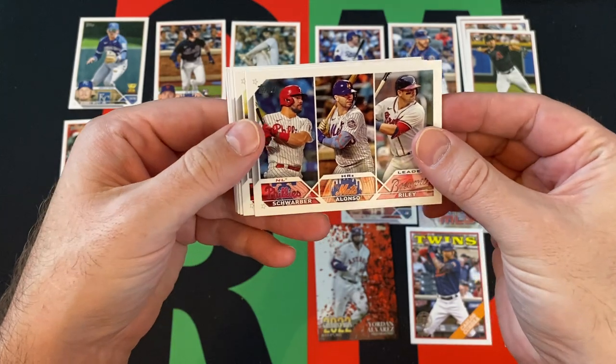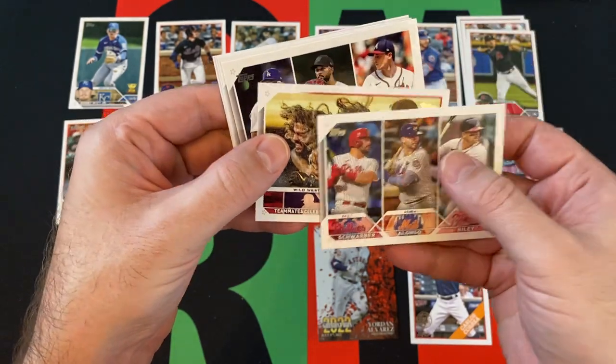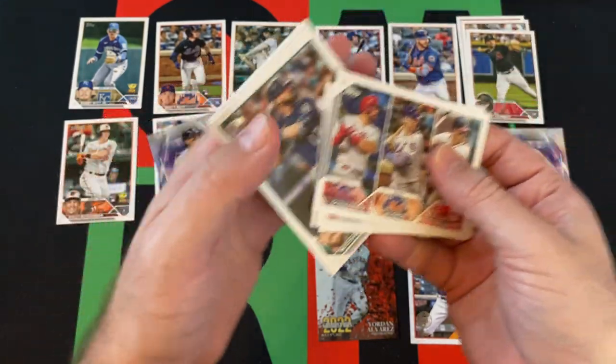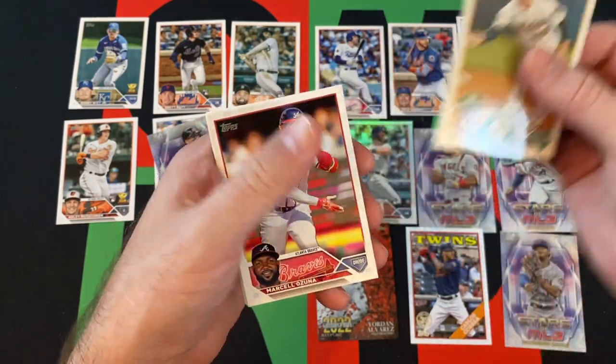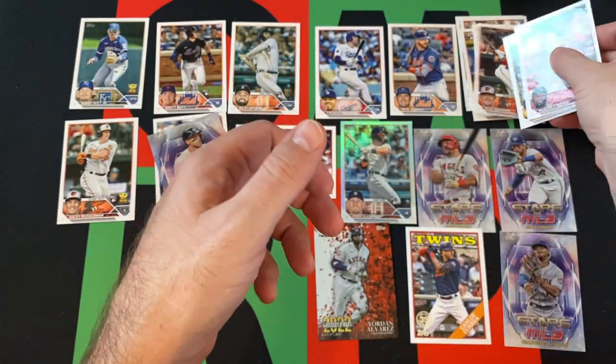And then we're back to some more base cards — league leaders, Teammates Celebrate Walkoff, more league leaders, Kaleb Smith, Mitch Haniger, David McKinnon rookie, Marcelo Zunia, Taylor Rodgers, and Kyle Stowers rookie.